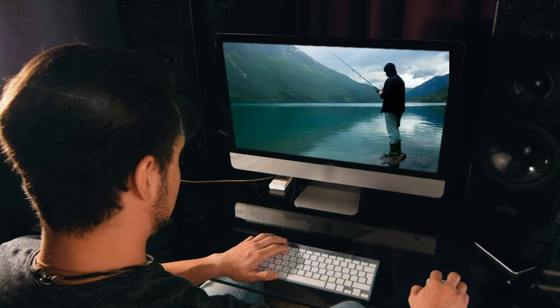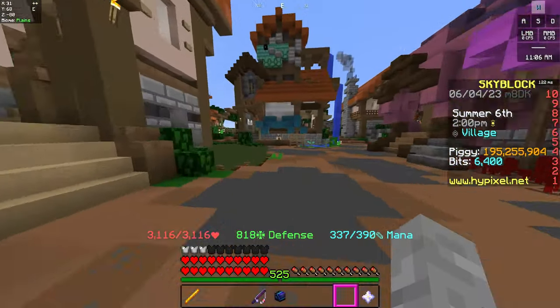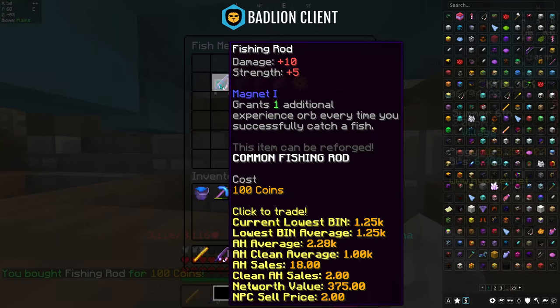This is the Hypixel Skyblock Fishing Gear Progression Guide for 2023. To get started, you can buy a starter fishing rod for 100 coins from the fish merchant in the Skyblock hub.